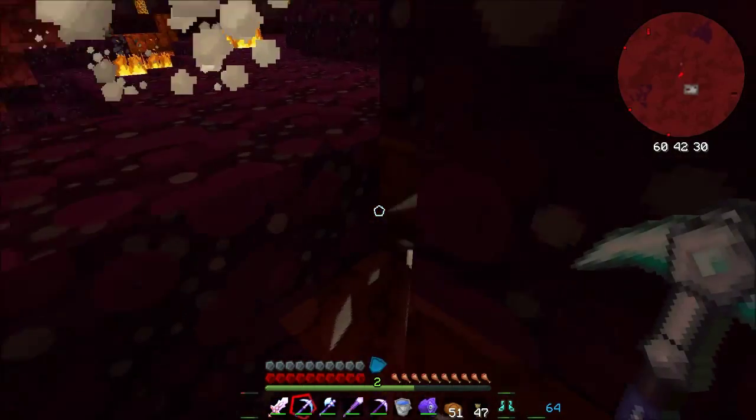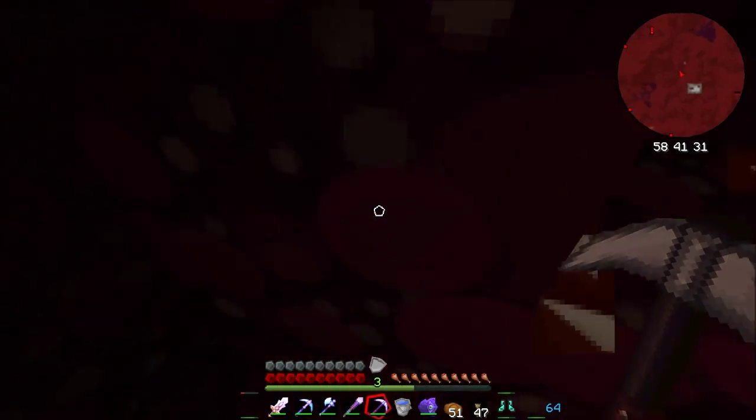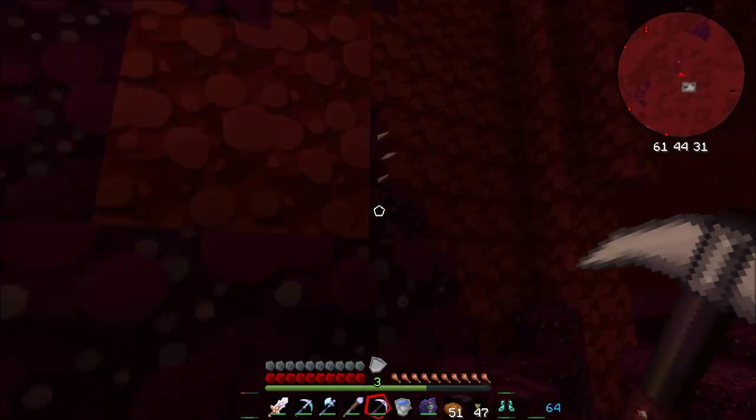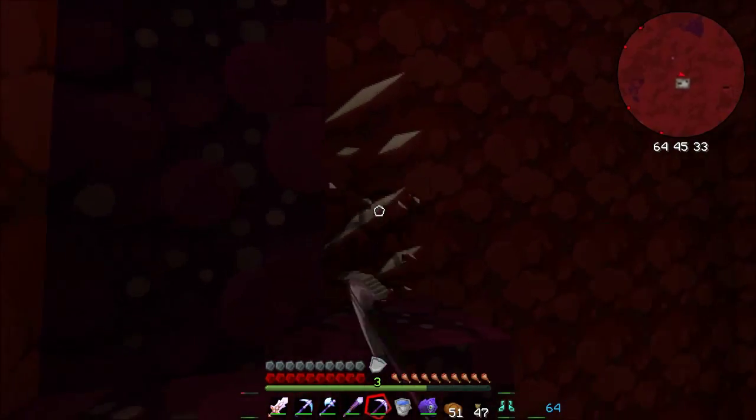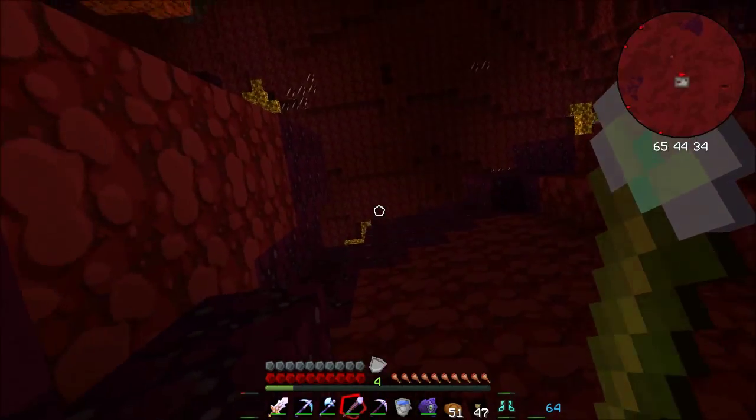I want to grab it with this Fortune 3 pickaxe and get quite a bit of this stuff, just to be able to make these blocks and stuff for the pocket dimension. We'll grab quite a few, and I do actually like the look of it.